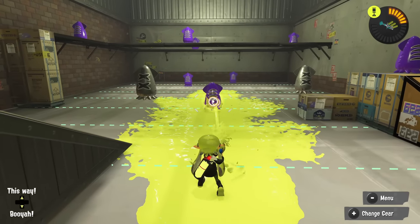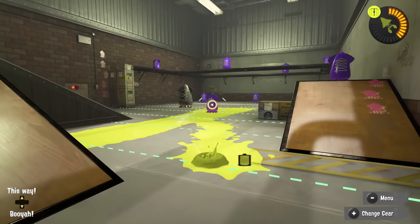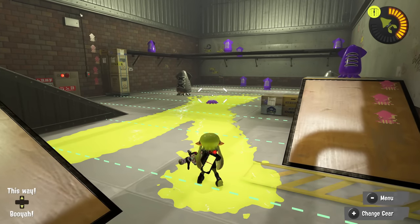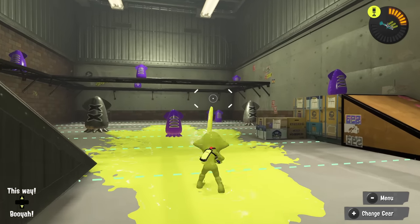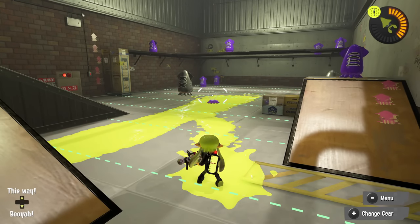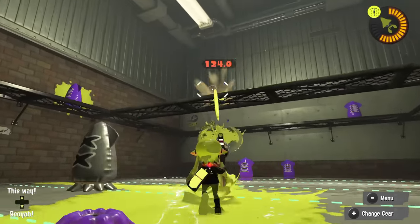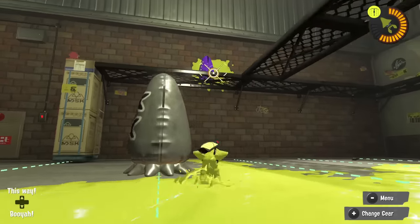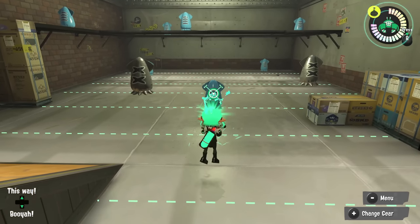Let's talk about some weapon-specific tech. For shooters like the Splattershot or .52 Gal, your first few shots will be very accurate, but the longer you shoot without going into ink the more inaccurate your weapon gets. Even a weapon with bad RNG like the .96 Gal will have its first three shots be very accurate because of this. Mixing in brief squid form movement to reset that RNG is very important, and shooters have some of the lowest startup and end lag in the game, which promotes this playstyle.